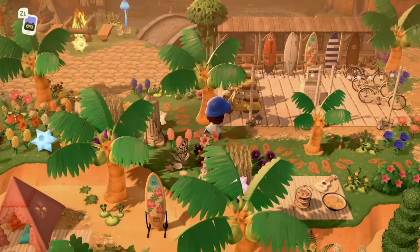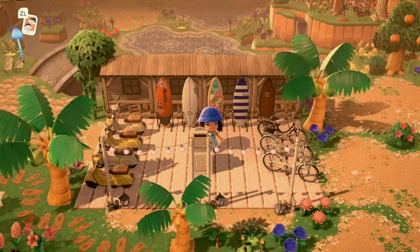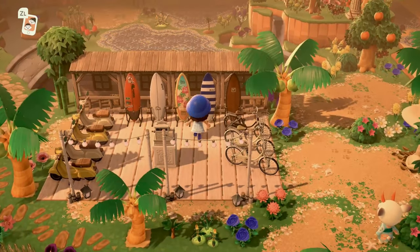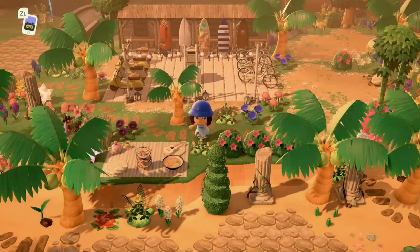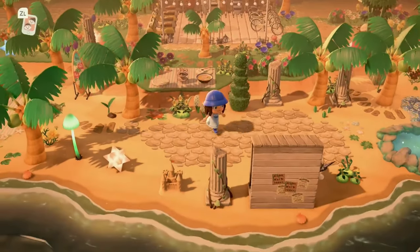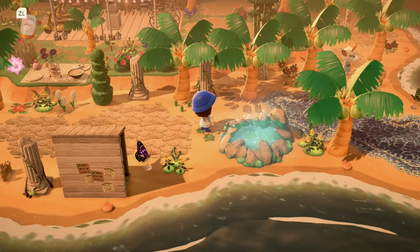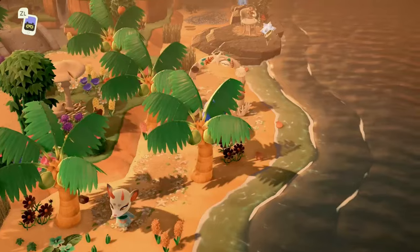Up here we have a cute little surf shop — I absolutely love it! With the little motorbikes, cruiser bikes, and little surfboards, it looks like so much fun. It belongs so well on a tropical island. Along the front here we have some magic with a glowing moss pond — I really love that item — and we have Shino, who is a queen.